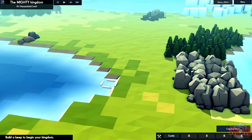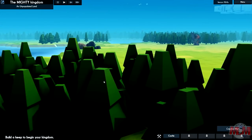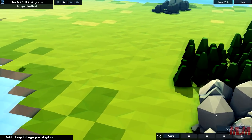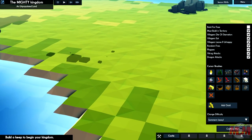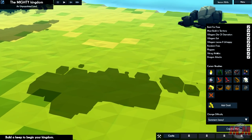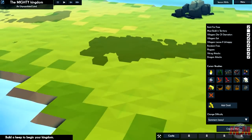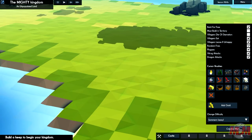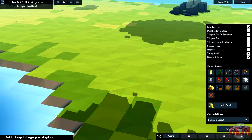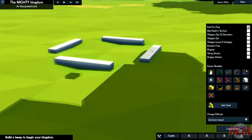Here we go, we're on our map. This looks so cool. I'm not really sure how to play this game yet because this is the first time I've loaded it up. I'm going to go into creative mode and tick all these boxes - build for free. We're going to get rid of must build in territory, villagers die of starvation, villagers eat - and let's get rid of plagues, random fires, Viking attacks, dragon attacks. We want to see what the game's about.